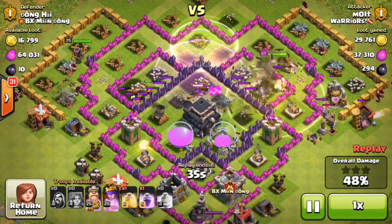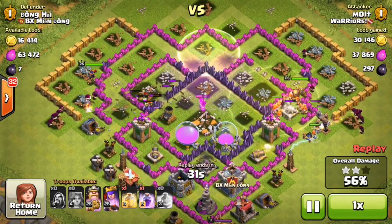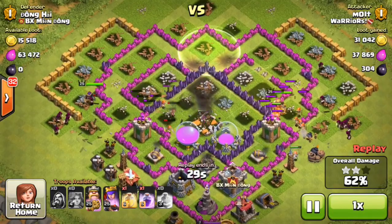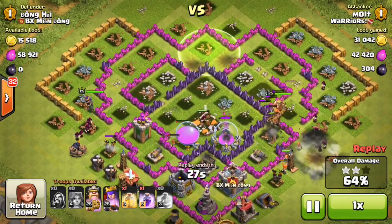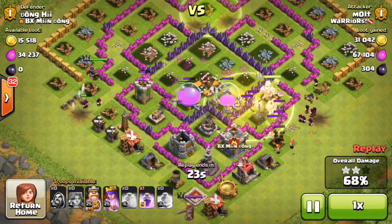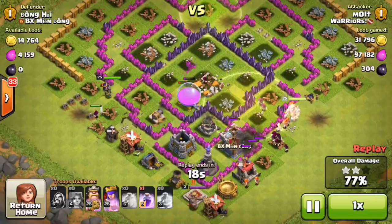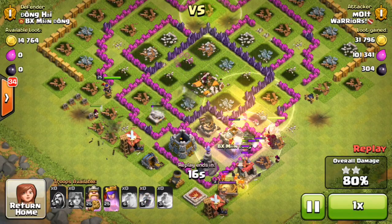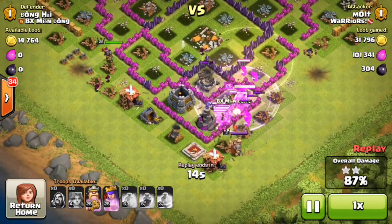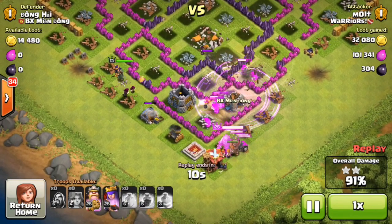Here we go, coming in and absolutely annihilating this Town Hall 9. Look how rushed this thing is — there are like four different levels of walls and all these horrible levels of defenses. Our valkyries are just coming in and absolutely crushing it. The king's working his way around the side, the queen's working her way around the side, they're going to meet down by that wizard tower. We're throwing that rage spell down even though we don't even need it.